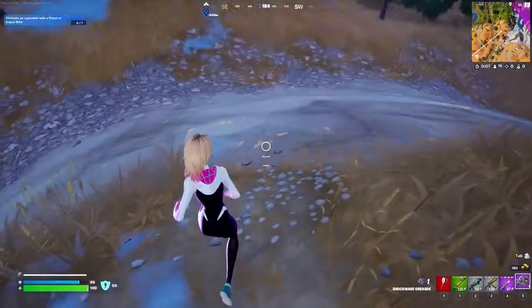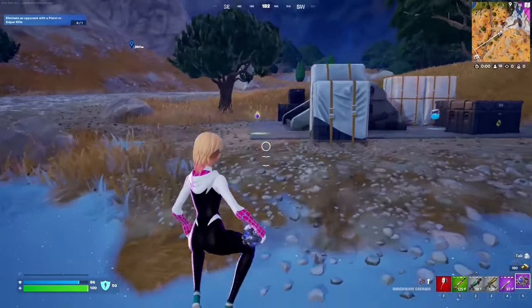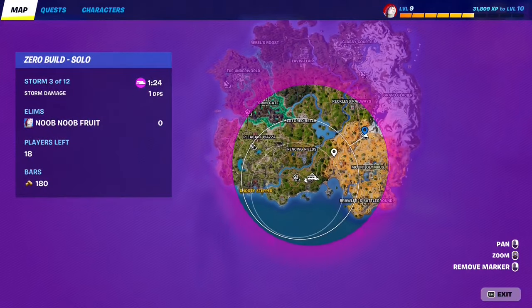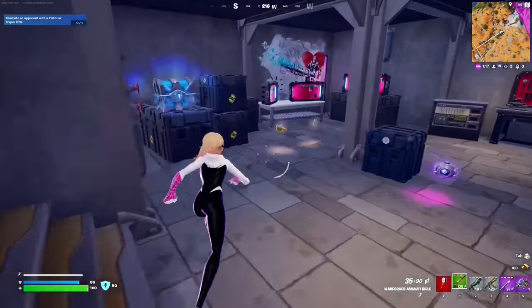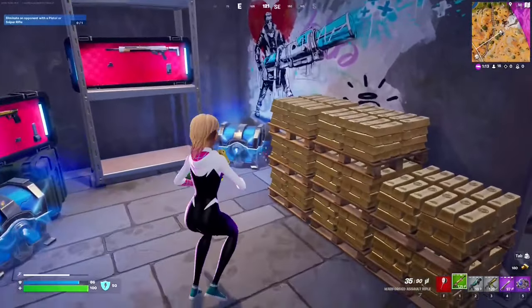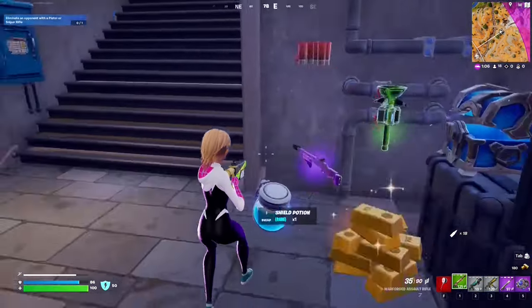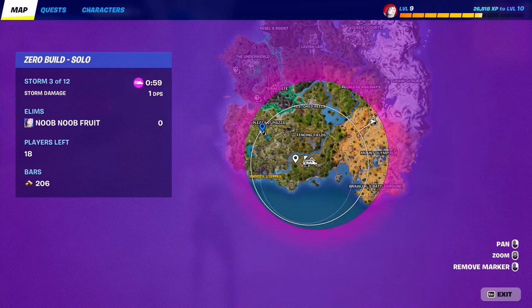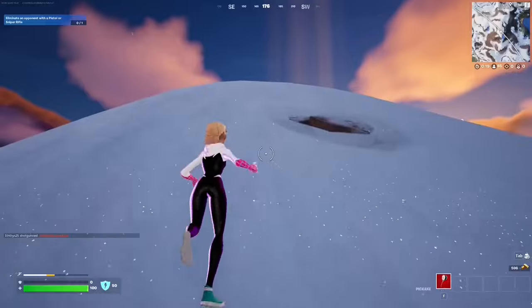For this Week 1 seasonal quest, you have to search rare chests or safes. One of the best ways is to open weapon bunkers — a new feature on the map. They appear after the second storm circle closes, and you can see their icon on the map. Inside each weapons bunker you'll find at least two or three rare chests. Open five rare chests in total and that should complete the quest.